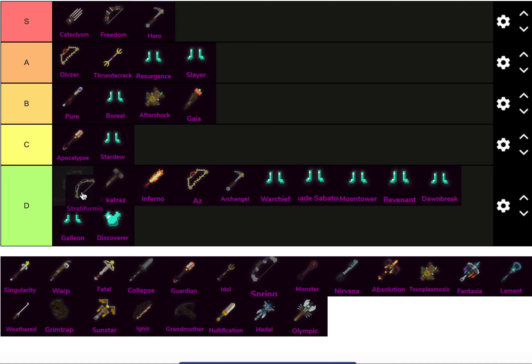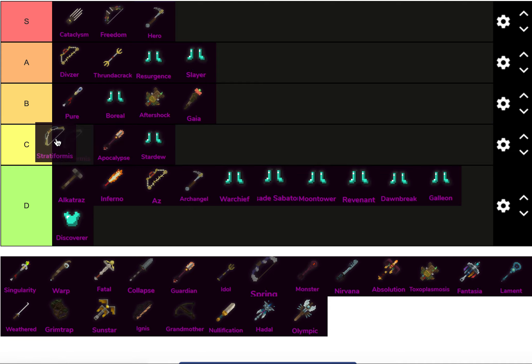Strati goes in D tier, definitely above Alcatraz though. Strati is definitely usable and I don't necessarily like Stratiformis, but it's definitely usable. I'd even rank it above Apoc in terms of relative power level. It's decent — I can rank it in C tier.